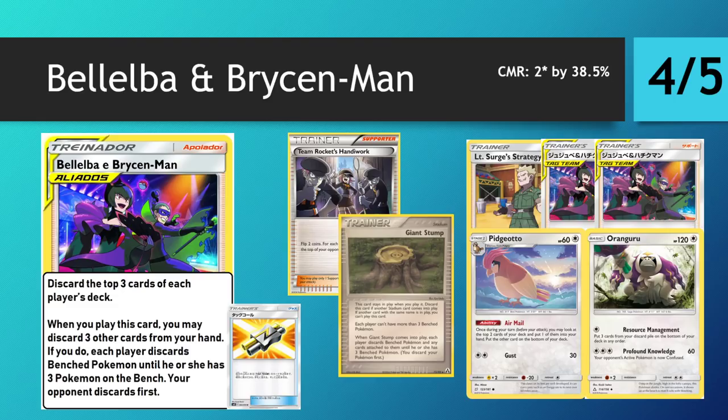Beleba and Bryson Man really accelerate this — you can be discarding six cards from your opponent's deck in one fell swoop with Surge and Bryson Man, which is pretty insane. Obviously you're discarding from your own deck as well, but this can be mitigated by the Pidgeotto deck, which very often gets to a point where it has no cards in its deck whatsoever. When you do that, you can still play this supporter card with no adverse effect on yourself — you're basically just discarding the top three from your opponent's deck while being able to resource manage back from zero to three cards, which is incredible.